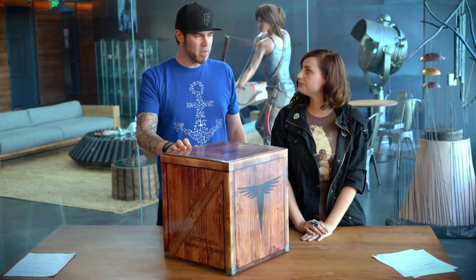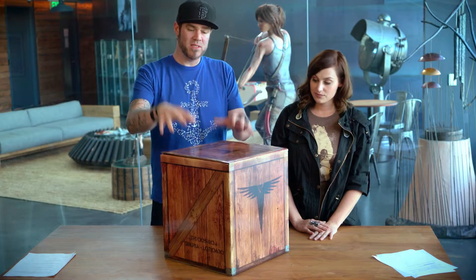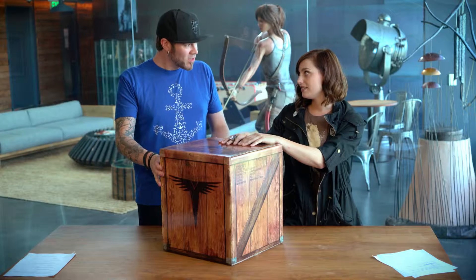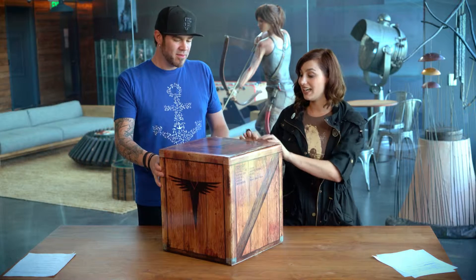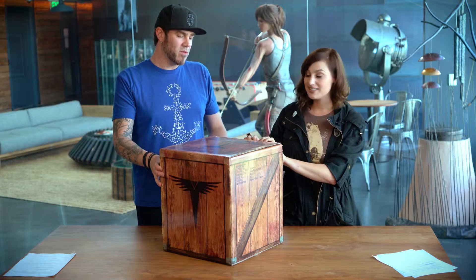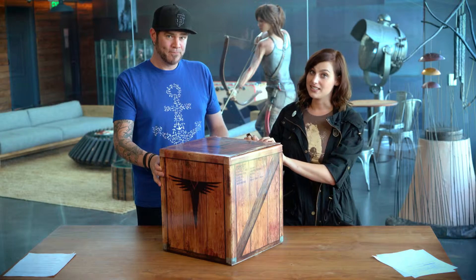The box is designed to look like something from inside the game. Trinity, the ruthless organization who is after Lara, typically takes crates like this around the world, fills them with relics, and sends them off. So what we're trying to do here is give you a sense that they are sending one to you, the consumer. They're not the good guys — they are jerks. Lara learns about Trinity through her father, and they are after the same thing she is. It's a race against time.